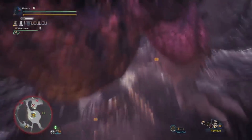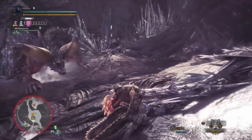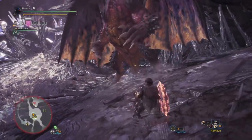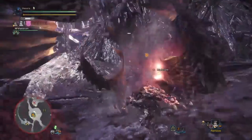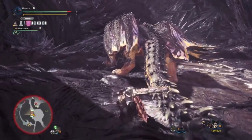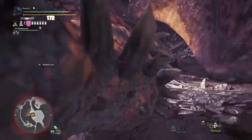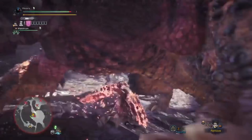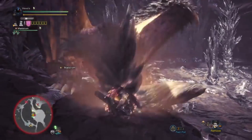Get off some of those charge slashes and load them right into our shield. Nice little guard point there. We'll just go straight into a Super Amped Elemental Discharge. As you can see, those phials did 14 damage a hit. I mean, that's really disappointing.